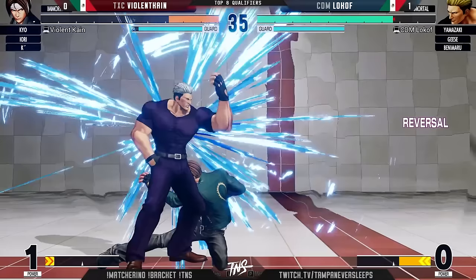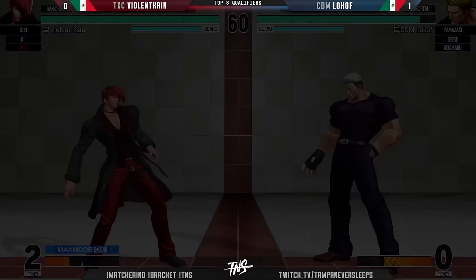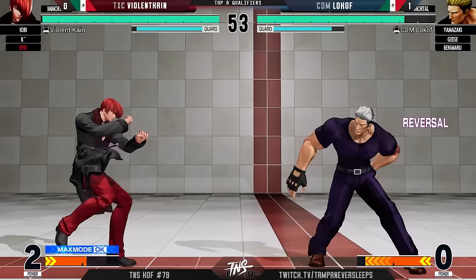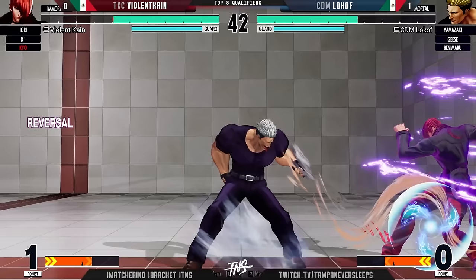He got the counter hit but didn't want to commit to poison — and player two clinches the first round. Low Cough putting on a show right now, just making Violent Kane really work against this Yamazaki. This has been the common denominator in this entire set. One of his strongest characters — definitely Yamazaki and Geese, that's why they are the shell. The third character can change depending on the matchup, the day of the week, the patch. He's played Yamazaki and Geese every version of the game they've been out — so much history and tenure with these characters, you can see it in his play.